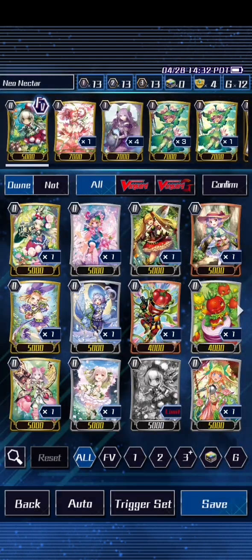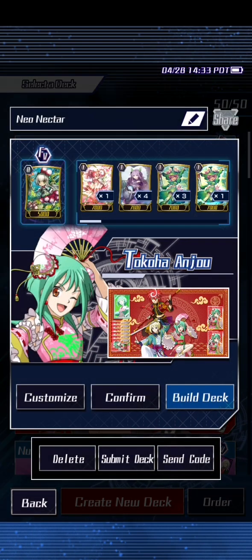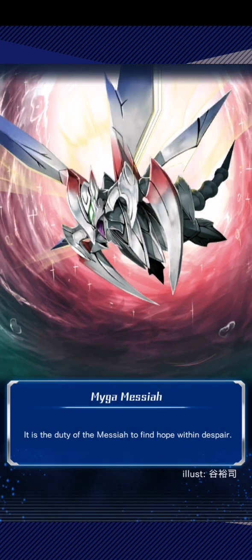Nope, I clicked on build deck instead of play. Alright, this is actually the build deck scene so we need to go back out and then go into actually fight Geese. With Gear Chronicle we've fully built the deck; with Neonectar we have literally just clicked auto and we're just going to use whatever we are given access to to try and take on Geese.